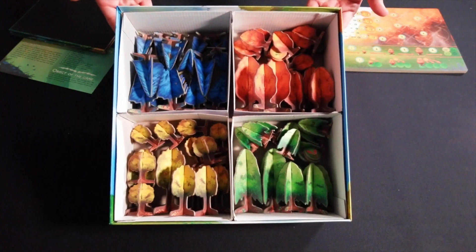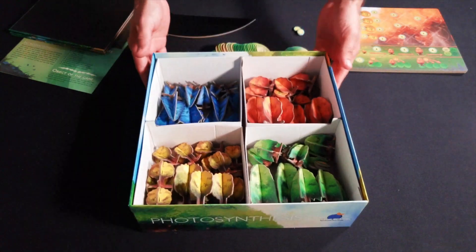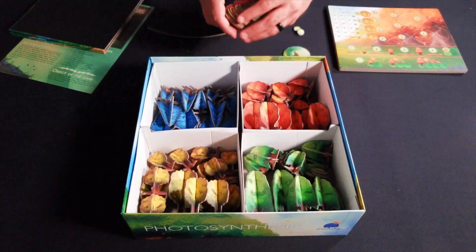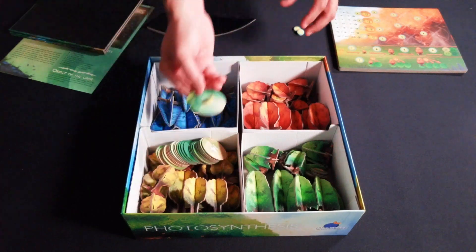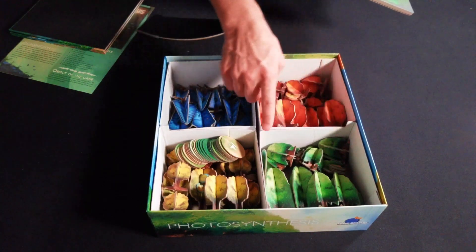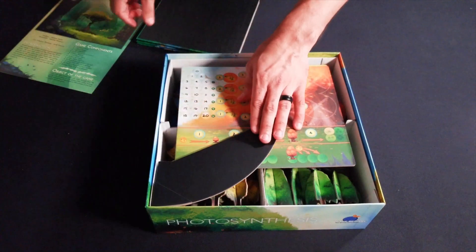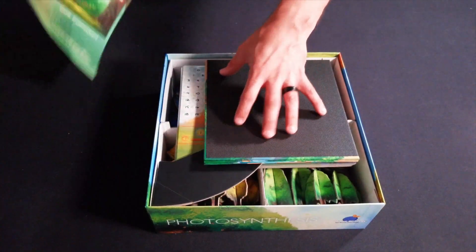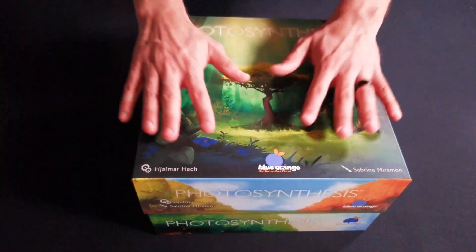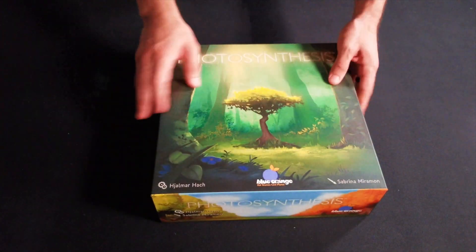As you can see, all the trees fit in there nicely and assembled, so you don't have to worry about assembling and taking them down each time. They have their counters in there along with your scoring counters, first player marker, and other scoring counters. These wells have an inset which you can place your player boards in, and then your sun board, and then you place your main board in there along with your instructions. Everything fits in there nice and neat and snug. Perfect.